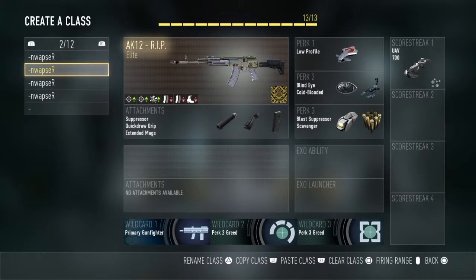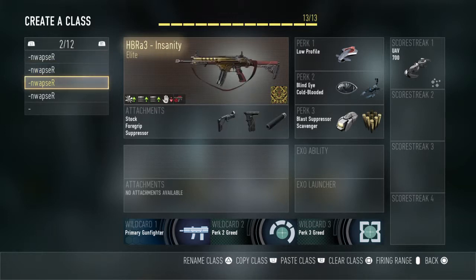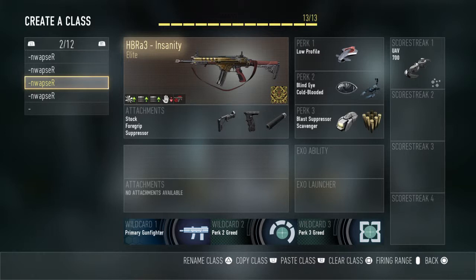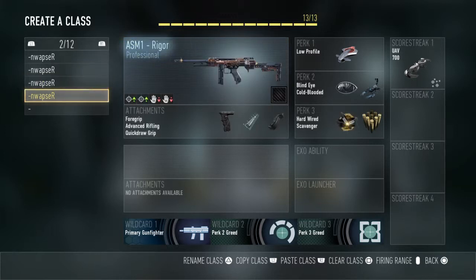The AK-12 — copy these perks. Use Silencer, Quickdraw, and Foregrip if you don't have the RIP, but if you have the RIP this is the perfect combo. For the HBR, you're going to want to use the same perks — Stock, Quickdraw, Foregrip, and Suppressor on any HBR.